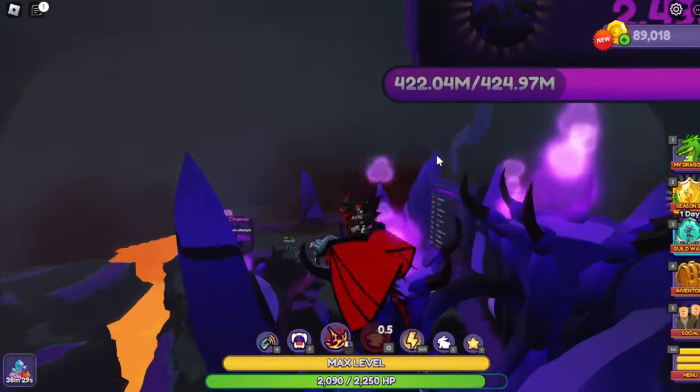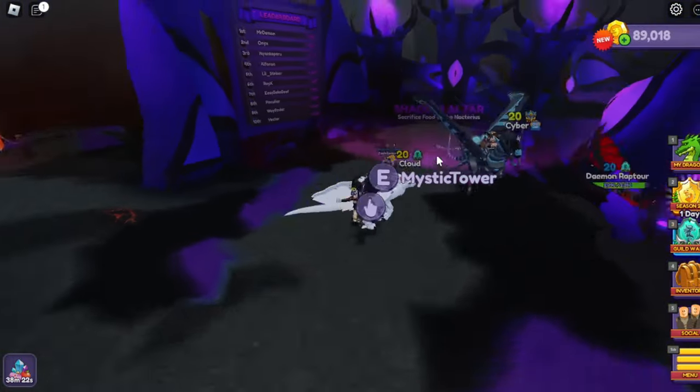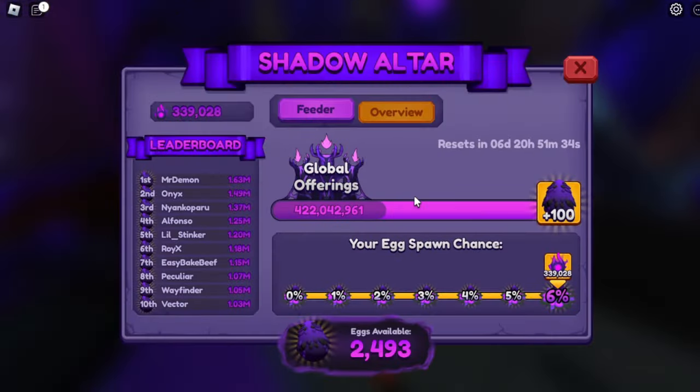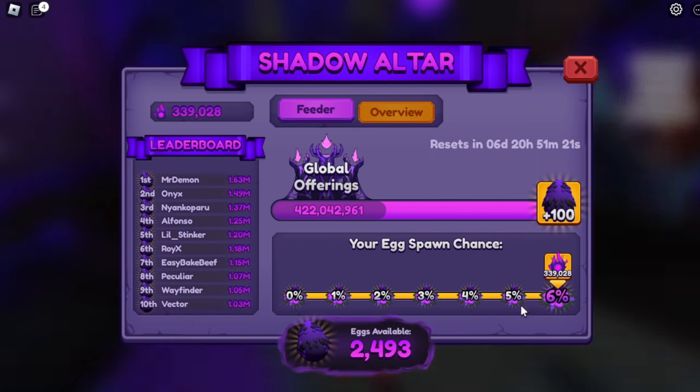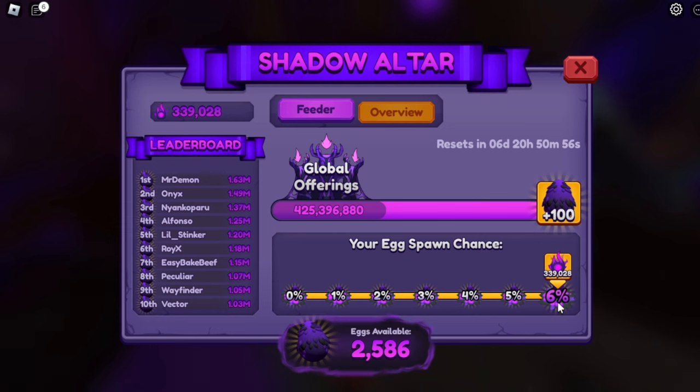It shows you how many eggs are available. Now, this was a little overwhelming at first because we didn't have all the information, but now we do. So let's go in here and look at this. You go in and there's a leaderboard here. Anybody in the top 10 at the end of the week — you can see there's a reset here — they are guaranteeing an egg, whether they get one the whole rest of the week or not. They'll get one at the end of the week if they're in the top 10, and it's been a fight.